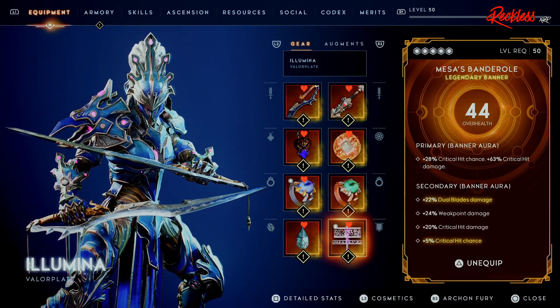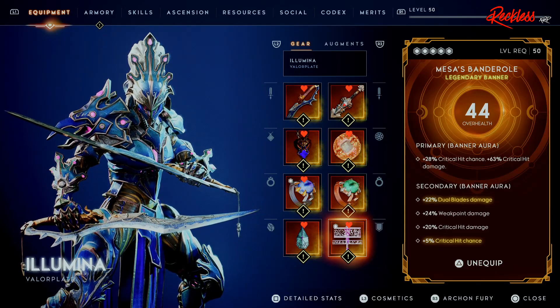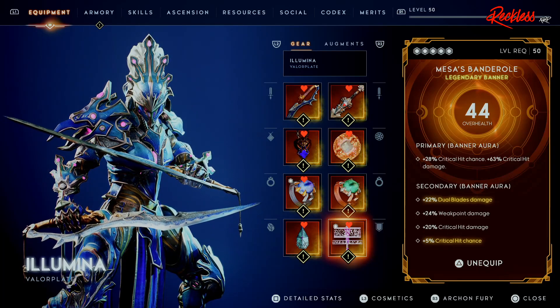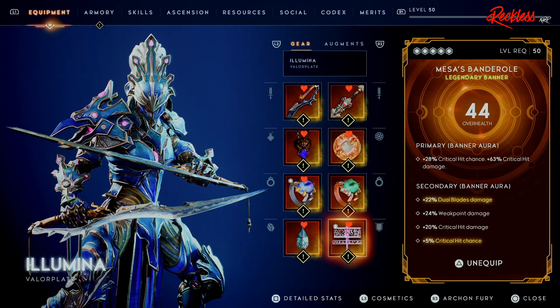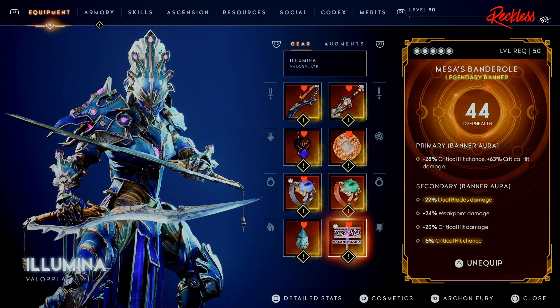Last but not least for gear, for the Banner we are using the Mesa's Banner Roll. While you're in the Banner Aura, you gain plus 28% Critical Hit chance and plus 63% Critical Hit damage. For the secondary, also while in the Aura, we get plus 22% Dual Blade damage, plus 24% Weak Point damage, plus 20% Critical Hit damage, and plus 5% Critical Hit chance.